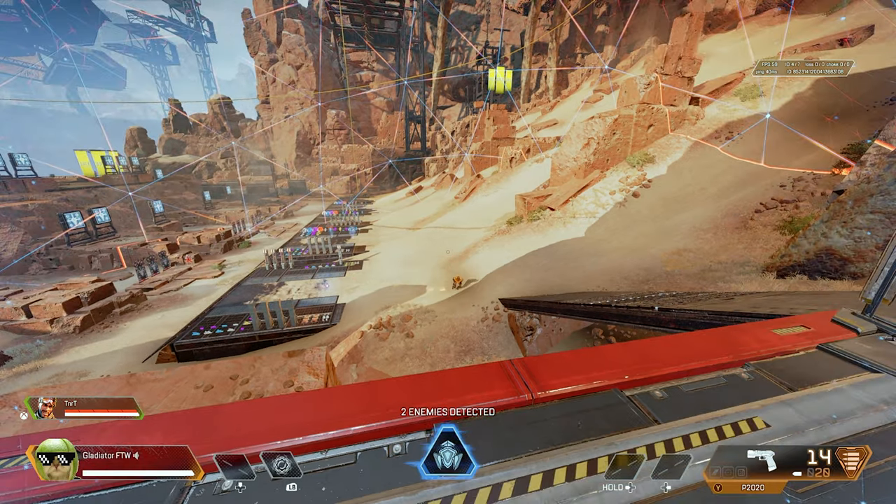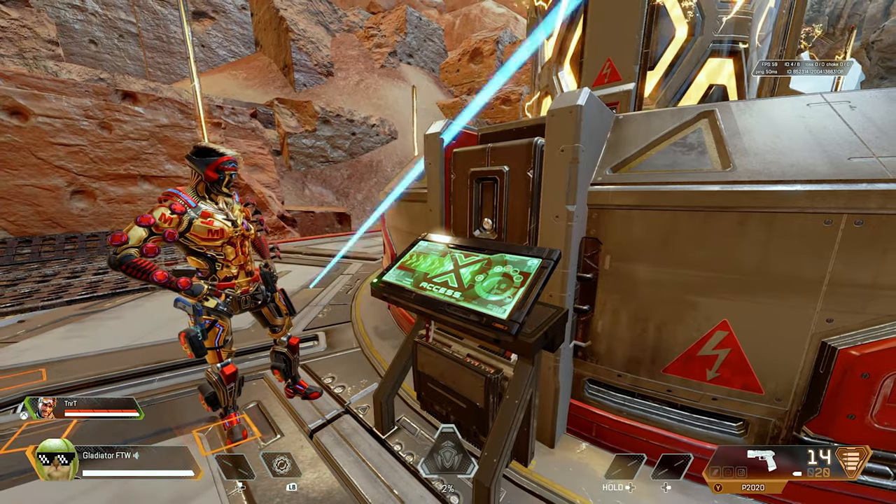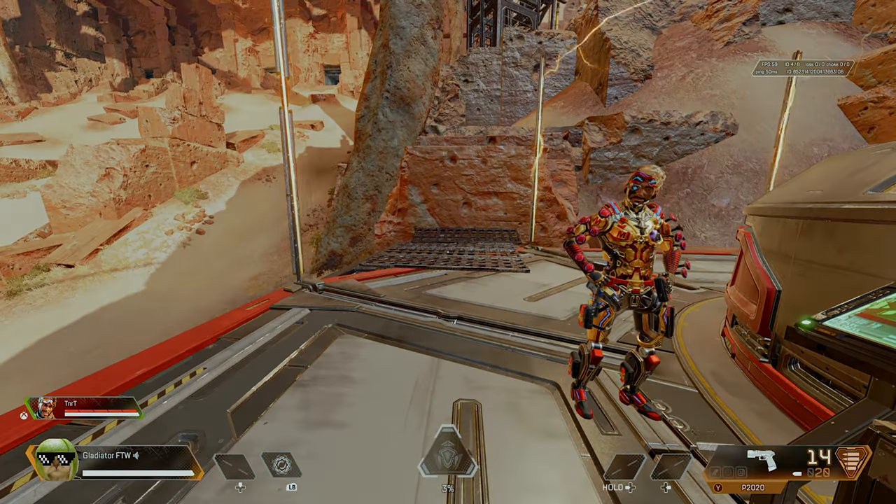Next, we're about to test out whether or not Seer's tactical will highlight Mirage's tactical, where he sends out another decoy of itself. So let's go ahead and jump into that.